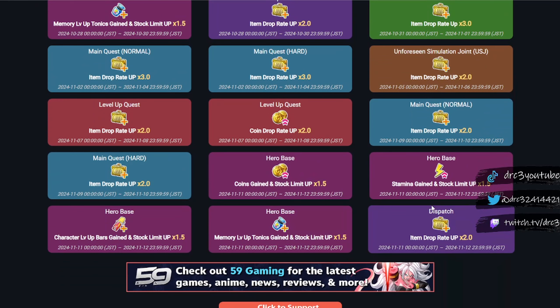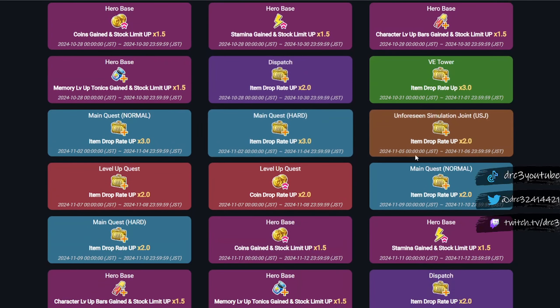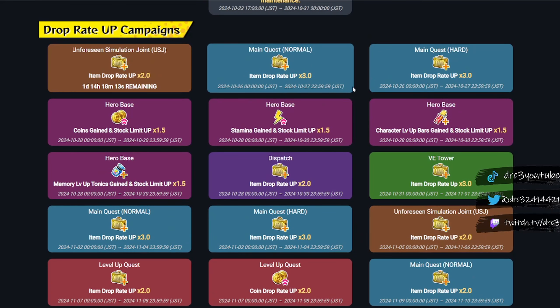There's also a main quest times two, but unfortunately no main quest times five anytime soon. So take advantage of the times three while you can, because the times two is just not great. The times three will be going from October 26 to October 27, and then also from November 2 to November 4. Take advantage of those times three drop rates when you want to work on character ability boards. For VE tower, we have one coming up from October 31 until November 1.